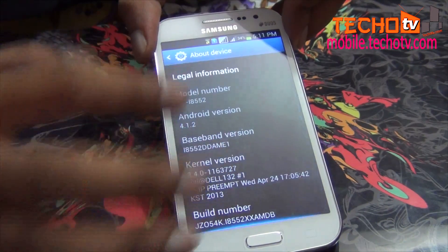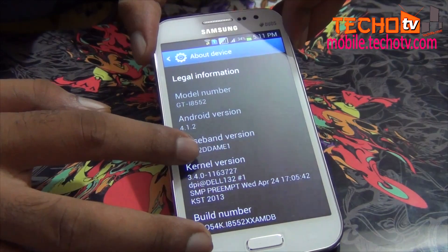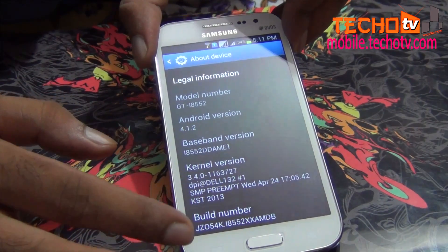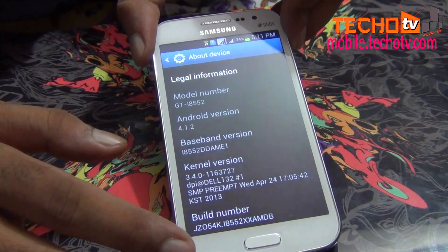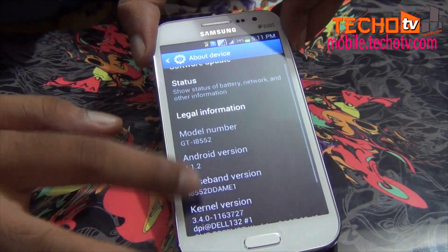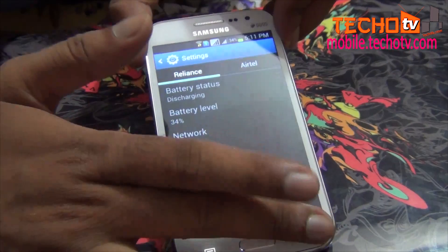Go to Settings, then About Device. Before we update, let's check out our current build number. As you can see, my current build number ends with AMDB and the baseband ends with AME1. After the update, this should change, which we will find out later.